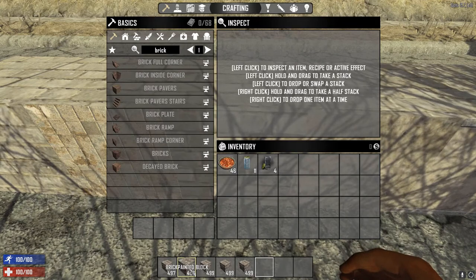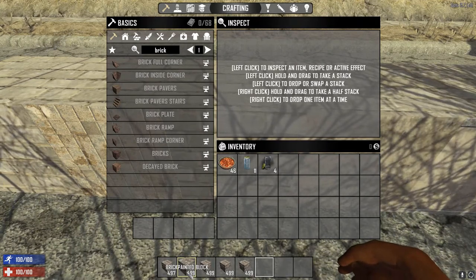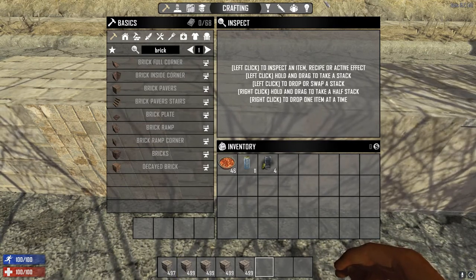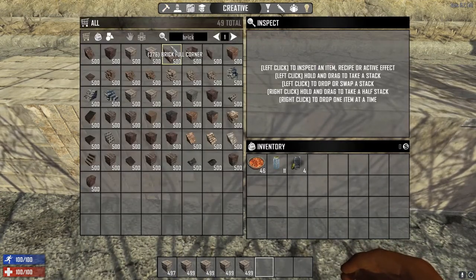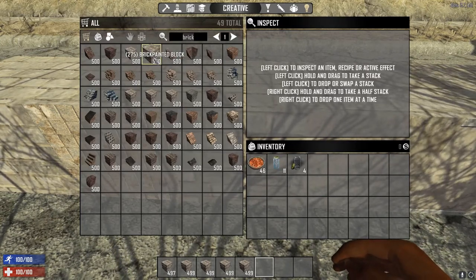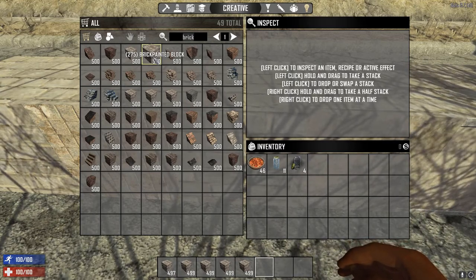For this example I'm going to select the second block that has the same faces on all of its sides — it's called brick painted block. Let's go back to our XMLs to find that, but first make sure we've got the number 275 to make it easy.